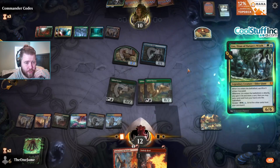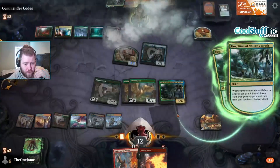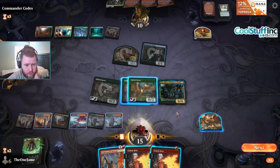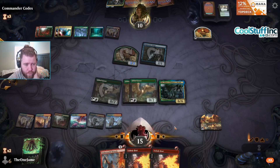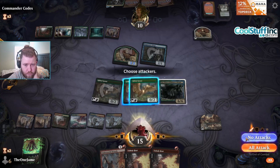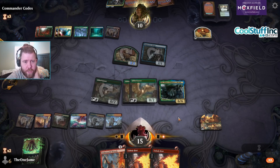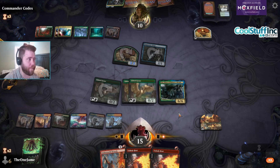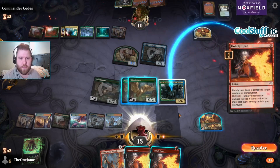This doesn't help our Underworld Breach. It's a Nambo, but Uro is just too good not to play. It resolves? Wow. Double Unholy Heat? Uro also does stop Delirium unfortunately, so we can't actually kill the Oko with Unholy Heat. But Uro is kind of like infinite value generation, just like Oko is. We haven't drawn our own Oko in like the top half of our deck.